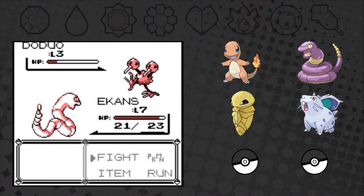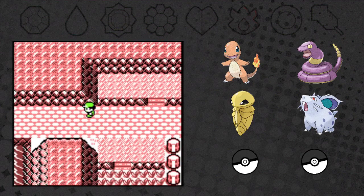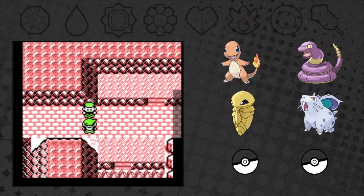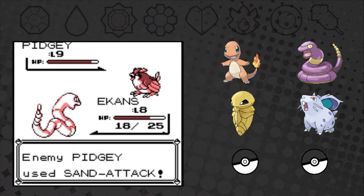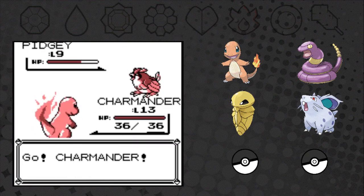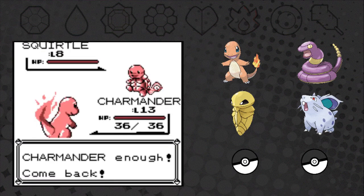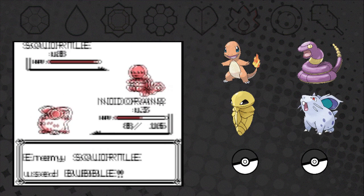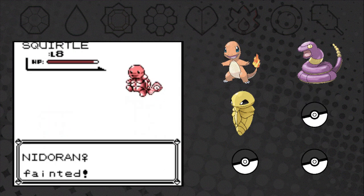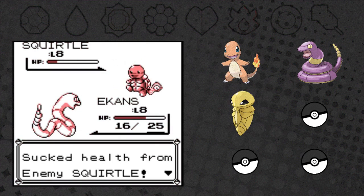We are ready to battle Rival. Rival opens with a level 9 Pidgey - looks like the same team. Ekans is kinda weak, so we need to switch into Charmander. Charmander learned Dustclaw, a Ground-type move - could be really good against Brock too. I don't like the odds against Squirtle. I didn't think this battle through. I think we need to sacrifice the Nidoran - I just can't risk losing Charmander to a crit. It's super unfortunate, but Nidoran is dead.